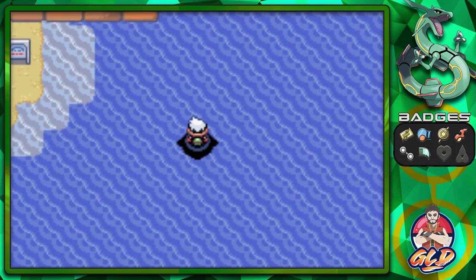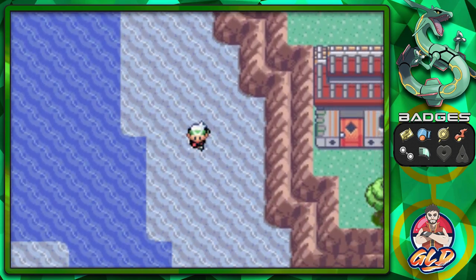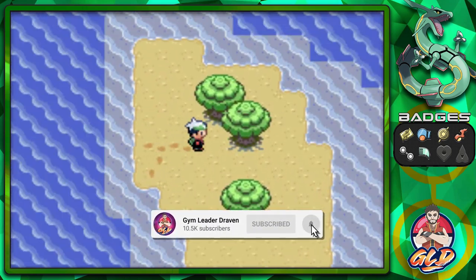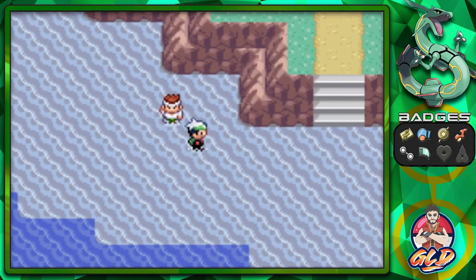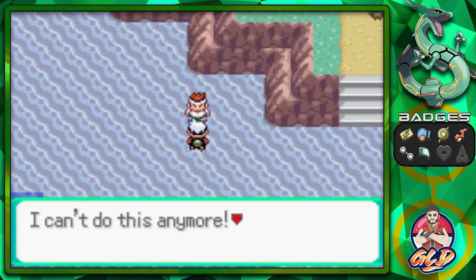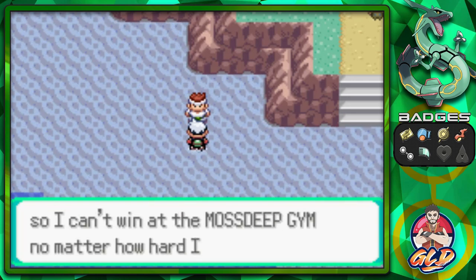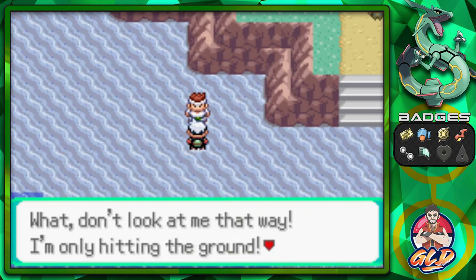We are actually in Mossdeep City! Let's visit Mossdeep City first and take care of other stuff after. There's a trainer here who says he's a Fighting-type trainer and can't win at the Mossdeep Gym no matter how hard he tries — punch punch punch.